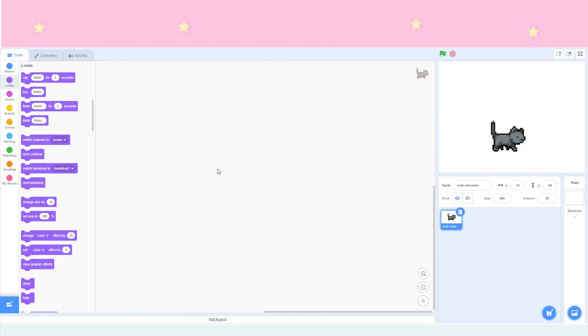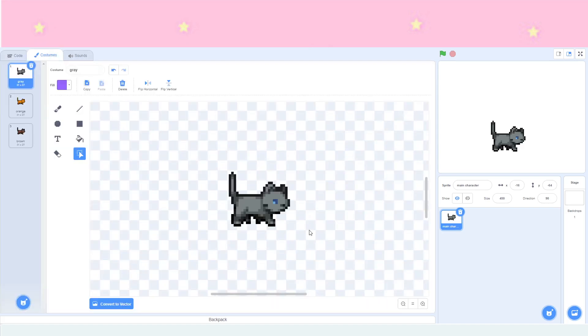Next we're going to do the question method. There are two different ways to do this. The first way involves naming your costumes correctly — just the color name — but note this will not work very well with multiple sprites. So first we'll pretend we named our costumes correctly. I have mine named gray, orange, and brown. Go to the code tab.